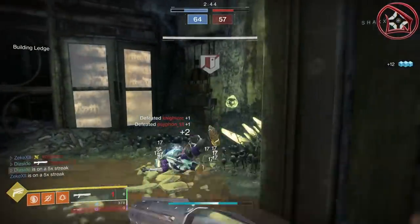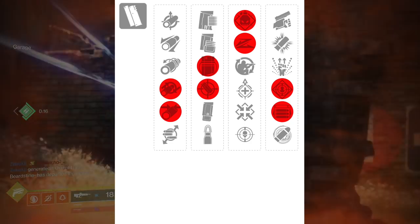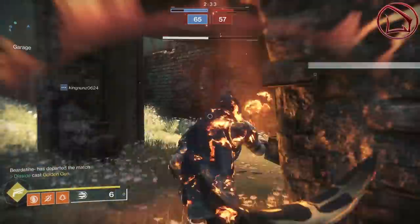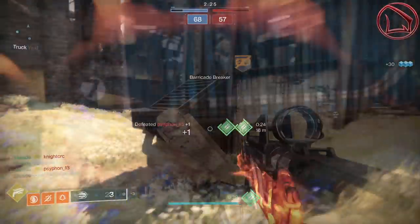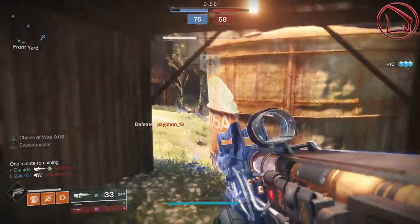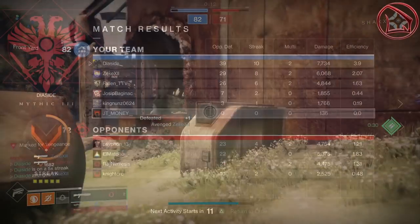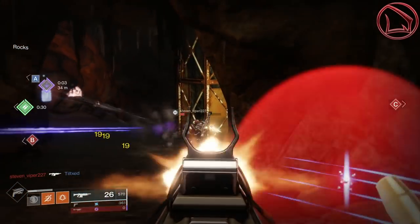The perks I recommend for the Perfect Paradox are: Rifle Barrel or Full Choke in the first column, Light Mag or Accurized Rounds in the second column, Demolitionist or Slideshot in the third column, and Rampage or Opening Shot in the fourth column. I'm 110% looking for Opening Shot, Slideshot, Accurized Rounds, and Full Choke or Rifle Barrel — all those perks are going to increase the weapon's overall effective range. Rampage and Demolitionist are also solid choices for PvP. Rifle Barrel may get guardians at longer distances, while Full Choke will be more consistent at closer range — it's a toss-up, but either way this thing is going to make enemy guardians a little salty.